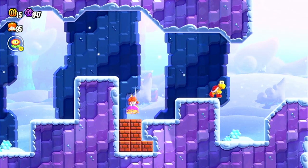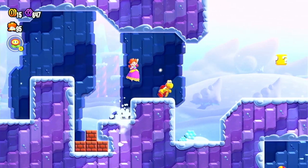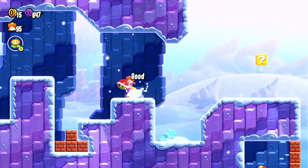Once you've done that, you'll want to destroy the top two bricks and the one on the left just underneath. After which, grab this red Koopa shell here.